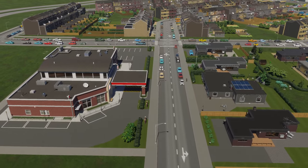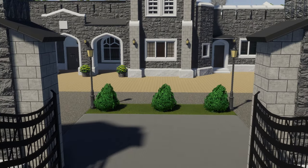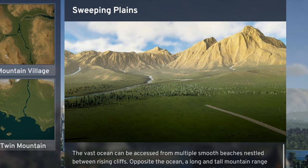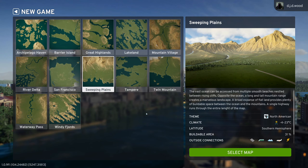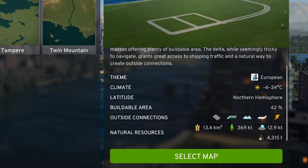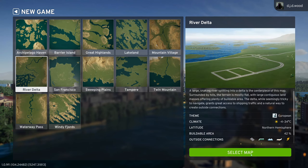Hello and welcome. It is October 24th, release date of Cities Skylines 2, if you're a regular person like me and don't get access to the early access versions. Without further ado, let's start by creating our world. Sweeping Plains looks good but only 31% is buildable. San Francisco I want to leave. River Delta looks promising — 42% buildable. Let's go with River Delta.